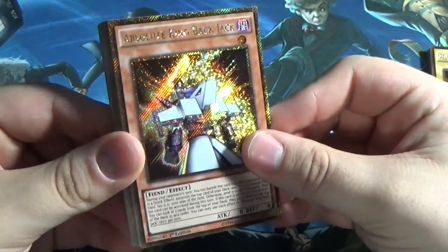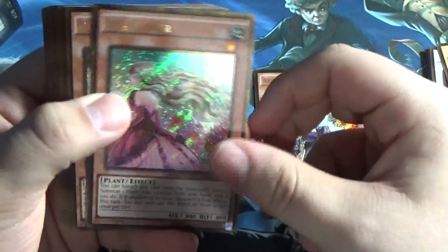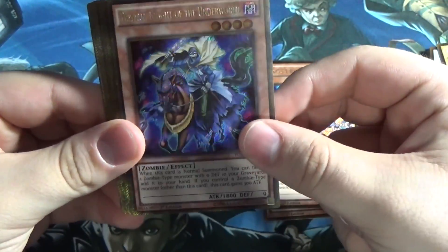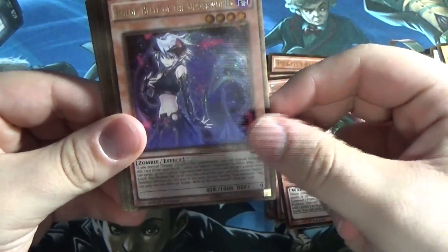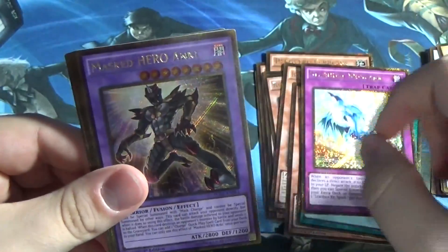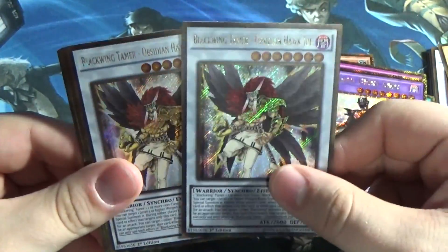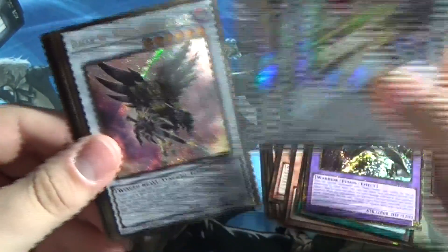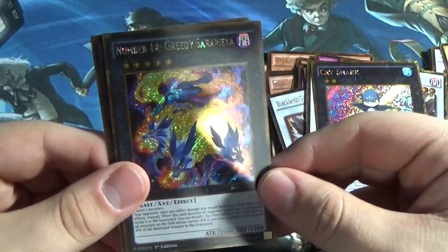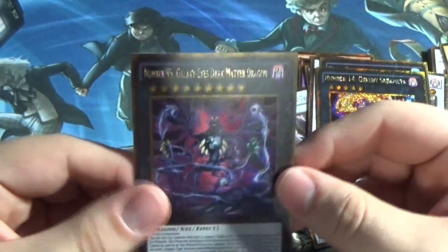And for all of our gold secret rares: Absolute King Backjack, Rose Lover, Perro Perro Cerberus, Tristan Knight of the Underworld, Rose Paladin, Isoilde Belle of the Underworld, two copies of Zephyros the Crack of Dawn, Parallel Twister, Stardust Respark, Masked Hero Anki, two copies of Blackwing Tamer Obsidian Hawk Joe, Blackwing No Thung the Starlight, Dracosaikos, Corrupted Nether Soul Dragon, Cat Shark, Number 14 Greedy Sarameya. And of course — Number 95 Galaxy Eyes Dark Matter Dragon!